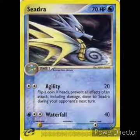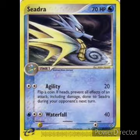Next we have Seadra: 70 HP, Water type, Stage 1 evolved from Horsea. First attack: Agility, two colorless energy, 20 damage — flip a coin, if heads prevent all effects of an attack including damage done to Seadra during your opponent's next turn. Second attack: Waterfall, for a Water and two colorless, 40 damage. Weakness Electric, retreat cost one. We run two. Seadra is also from the original base set — he's an oldie but a goodie. They keep on putting him out, so he's still a good card.